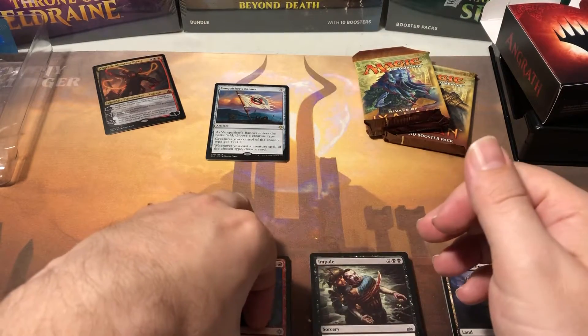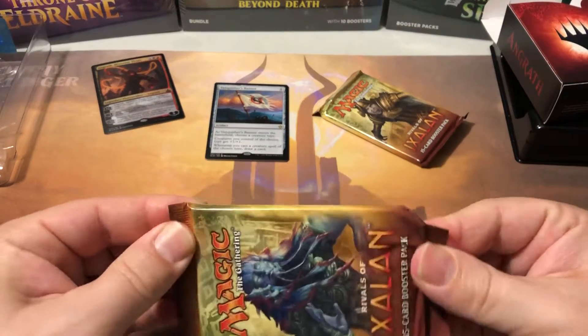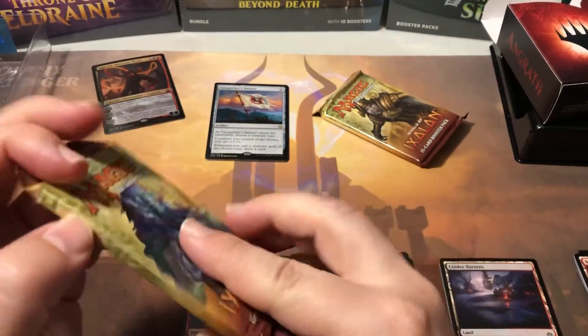It could surprise me and be fairly strong, but it seems like it would be pretty weak. It seems like something they just threw together to make a planeswalker deck for Angrath and didn't really have a good concept for it. It's just some red and black stuff that kind of works together a little bit.